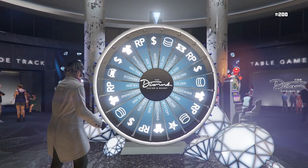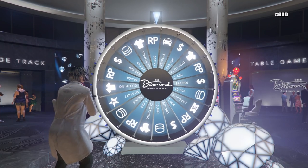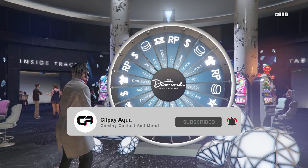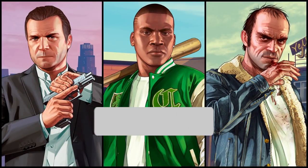So you want to go up to it, you want to click the right D-pad and then hit A. Right when you see that little thing pop up that says 'spin the wheel,' that's when you want to start the stopwatch. Once you start the stopwatch, right when it hits two and a half seconds, you want to spin the wheel.